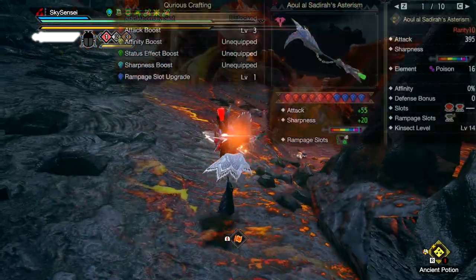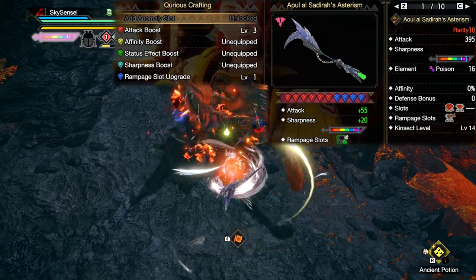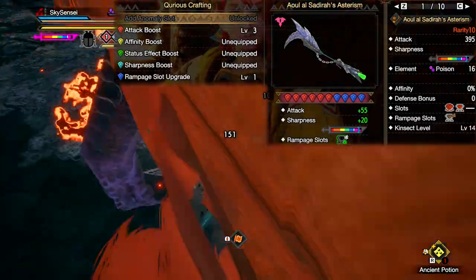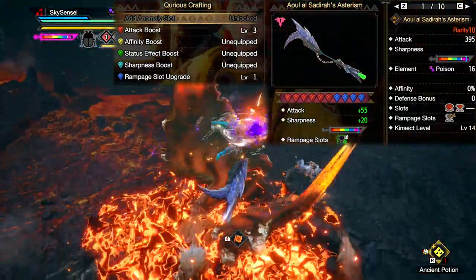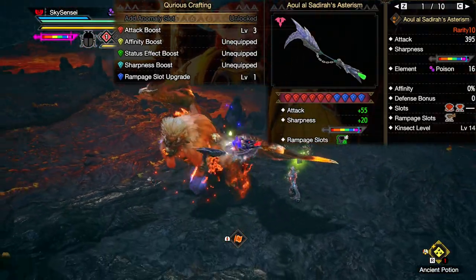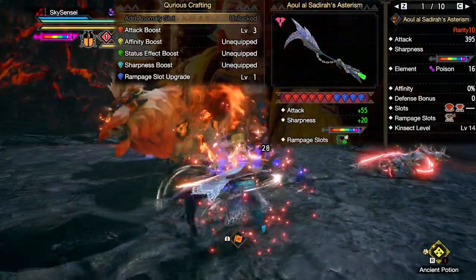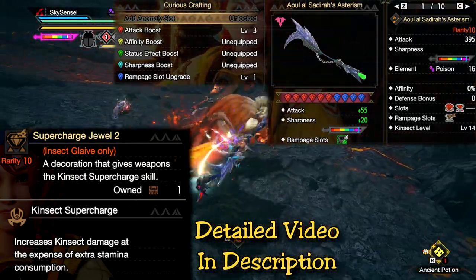The weapon being used here is the Lucid Narga Blade — still one of the highest raw damage and affinity blades out there, and it's still my personal favorite. You'll want to keep upgrading this weapon until you reach that final highest anomaly rank. Once you get the weapon fully upgraded, you'll actually get 20 plus sharpness, which is huge, and 40 plus attack automatically. You want to use one Rampage upgrade slot to be able to use the new Supercharged Jewel, which buffs your Kinsect damage, making all Kinsects viable.